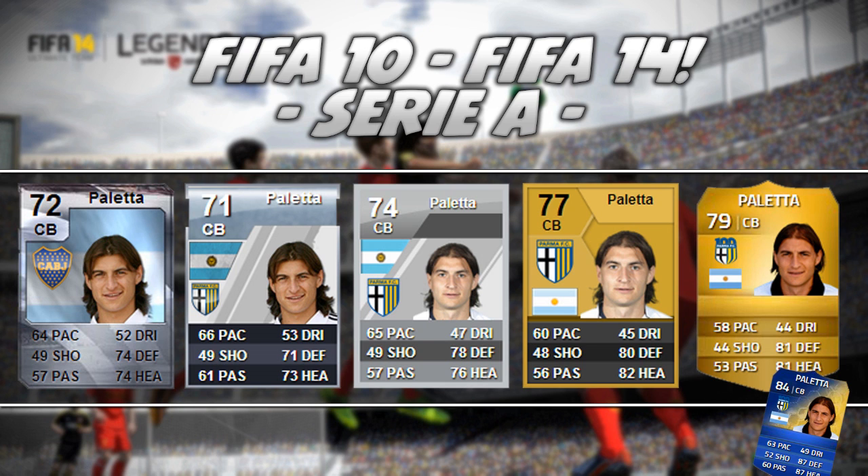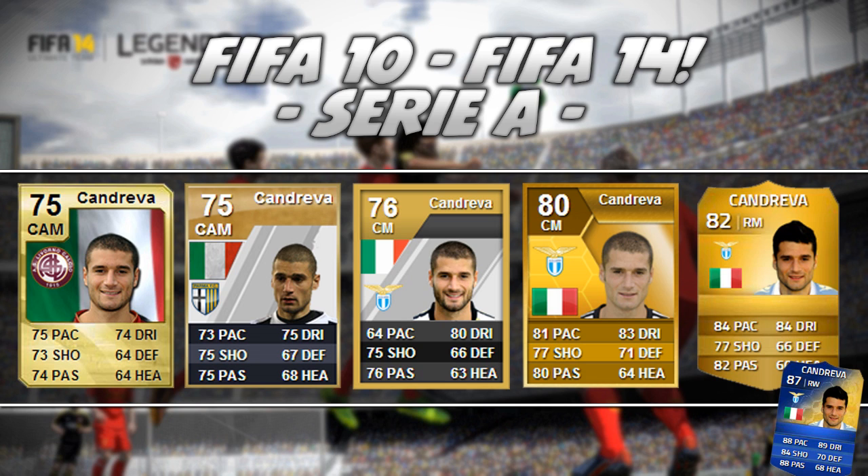Next up we have Candreva, and this guy has had some fun cards to use over the last couple of FIFAs. He's played for a lot of different teams throughout the years. Last year he had so many different cards — he started off with a 77 non-rare centre mid, then an 80 rare centre mid, and also an 80 rare right mid. I can imagine that centre mid card would have been so OP — great pace, dribbling, shooting, defending and passing; he would have been absolutely solid. But now he's moved to right mid and has had a fantastic season there. He has a really solid Team of the Season card: 88 pace, 89 dribbling, 84 shooting and 88 passing. I haven't had the chance to pick him up yet but I know for a fact he'll be amazing.